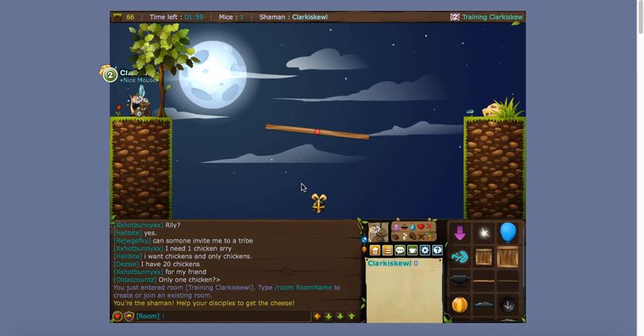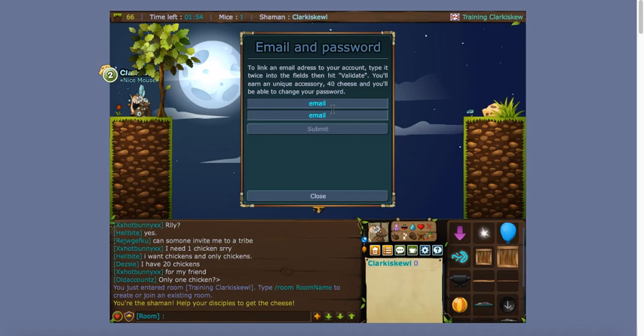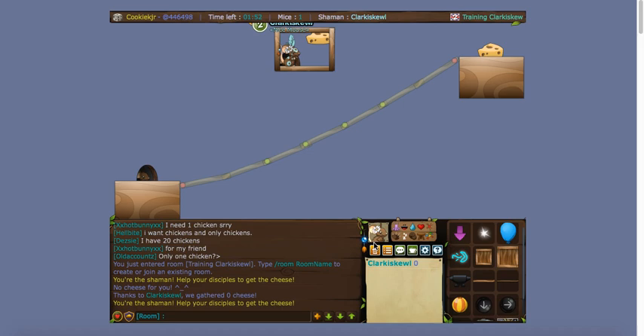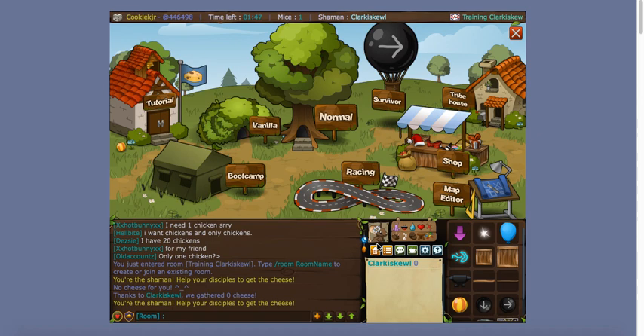Unlike Animal Jam, you don't have a parent dashboard, but you do have an email address connected to your account so you can change your password, buy fraggles, and gift items to people. Once you make your account — or once you decide you might like this game — you're going to want to register your email. It's pretty self-explanatory and you also get 40 cheese for doing it, so you definitely want to do that.